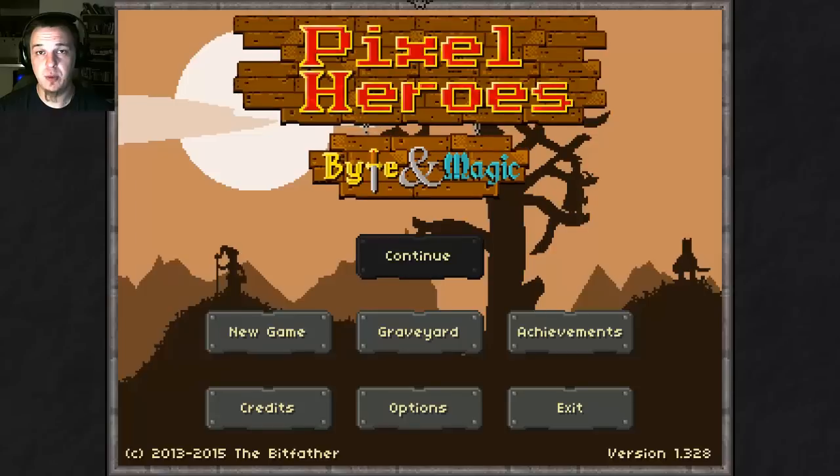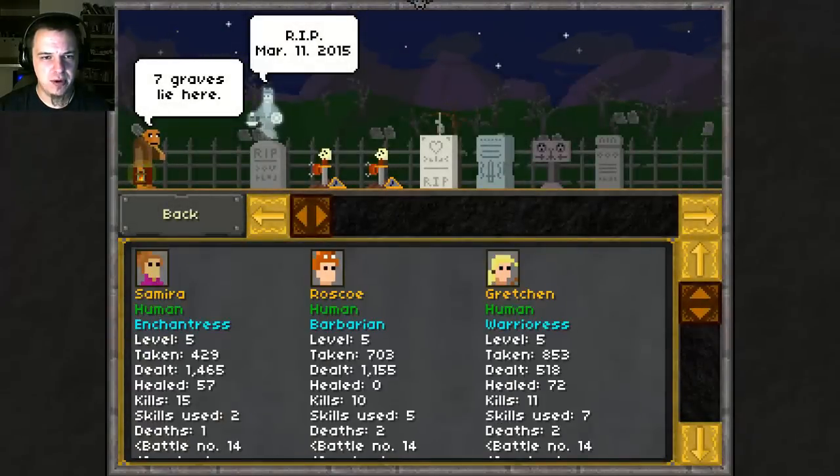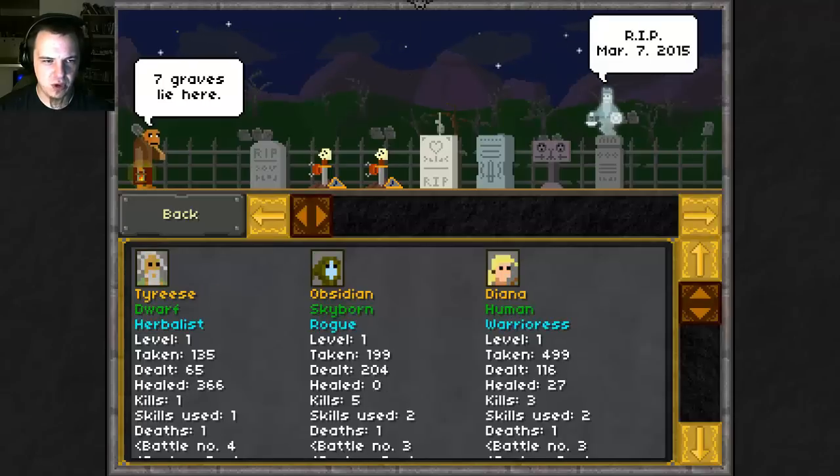Hello friends, my name is Brandon Dayton. I am your humble narrator, and welcome to a Dayton Dissects of Pixel Heroes. It is an RPG roguelike game where you pick your characters and your classes. It also has a graveyard which will record the classes that you were. So I got some adventurers, barbarians, war mage, wolf rider, ronin, fighter, rogue.